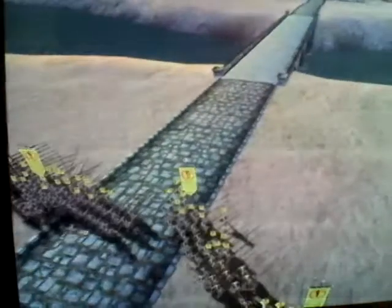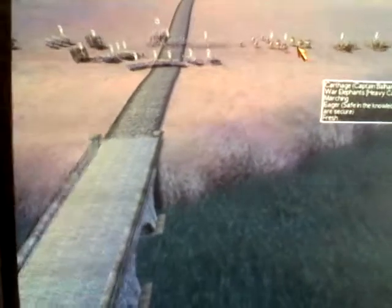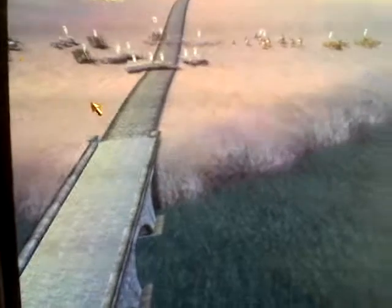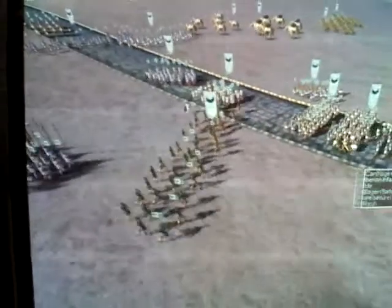I decided to do the bridge here. My enemy has two elephants — one regular elephant and one war elephant. They also have two of the Scarbans and some slingers.